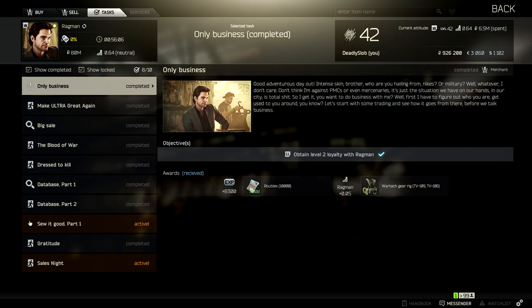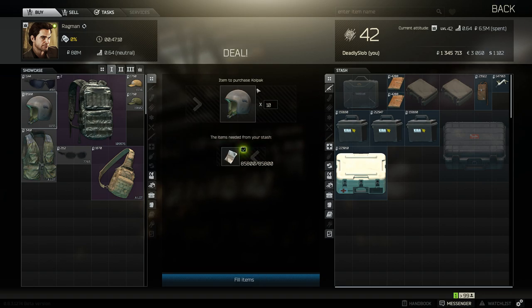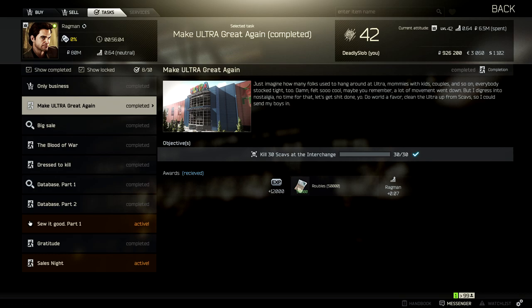The first task in the series is called Only Business and it's as simple as it sounds. You need to be level 15 to get the level 2 loyalty requirement for Ragman and buy and sell up to 1 million rubles. If you're level 15 but haven't met the money requirement, a quick trick is to buy a lot of items in bulk and sell them back.